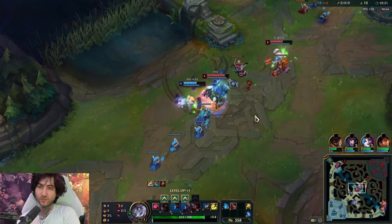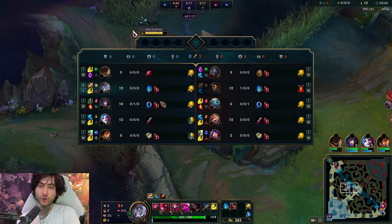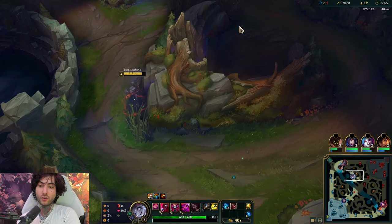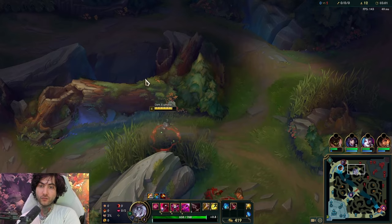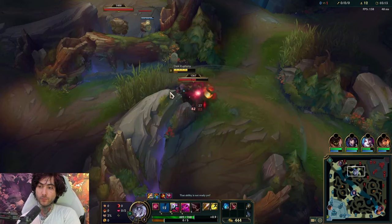Darius jungle is going for a mid gank, so here might be a situation where we could gank or even invade. Usually I don't like to invade on Briar, but when I see the enemy Darius use Ghost and he has sweeper, we can maybe play around that. I'll sneak in here and check the raptors first — raptors are up, so he's been through here. We're going to go for the kill. Red is down, Krugs is down, so he might have based. We might be able to take the red if possible — make sure you're W-ing it and then queuing.